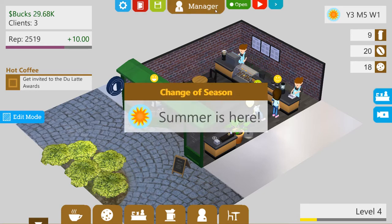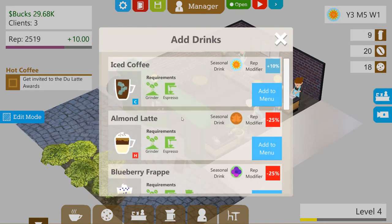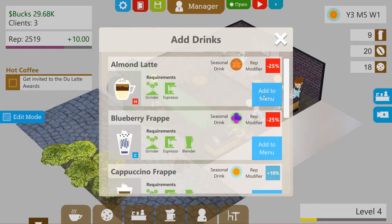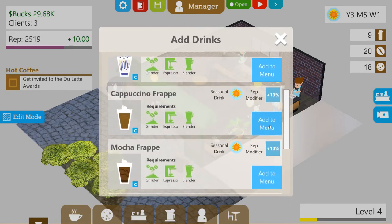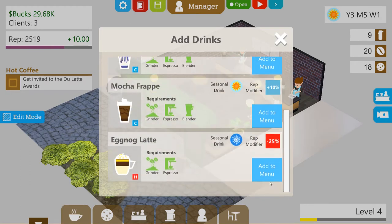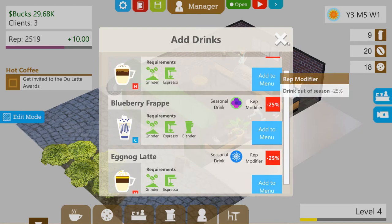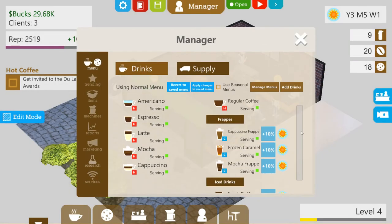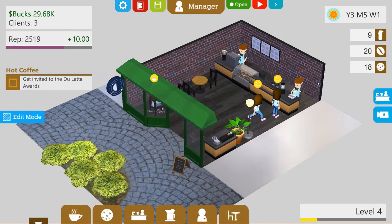Summer is here. Let's pop this off and add the summer drinks. Iced coffee — add to menu. And cappuccino frappé — add to menu. And frozen caramel — add to menu. And mocha frappé — add to menu. Let's have a look: frappés and iced drinks available. Hopefully everybody is happy with that.